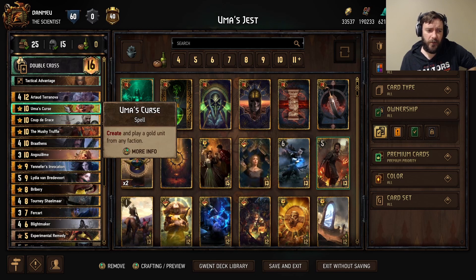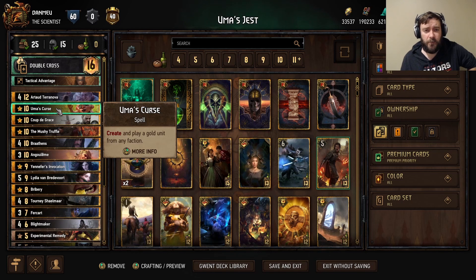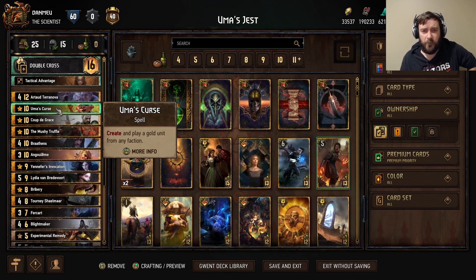But this is a little bit different because I've included Uma's Curse. Uma — the acronym UMA standing for the Ugliest Man Alive. I try not to be too judgy here, but who doesn't love Uma and the whole Bloody Baron storyline from Witcher 3?